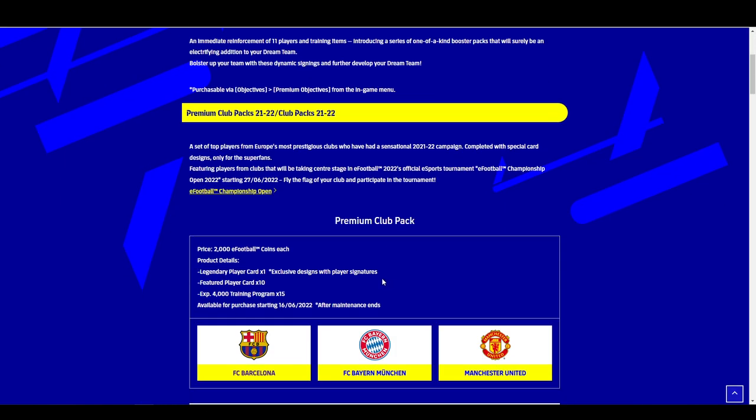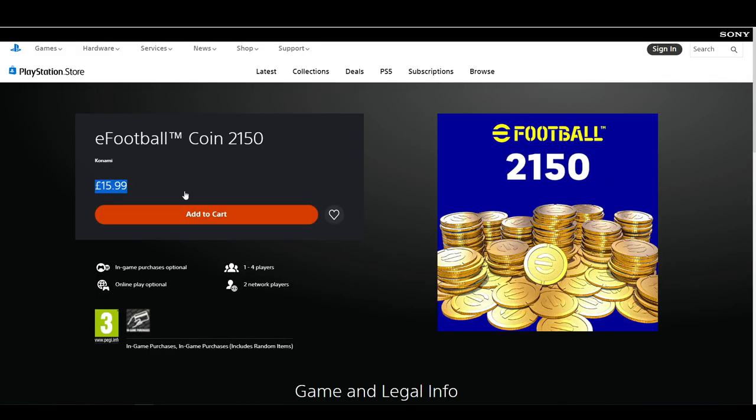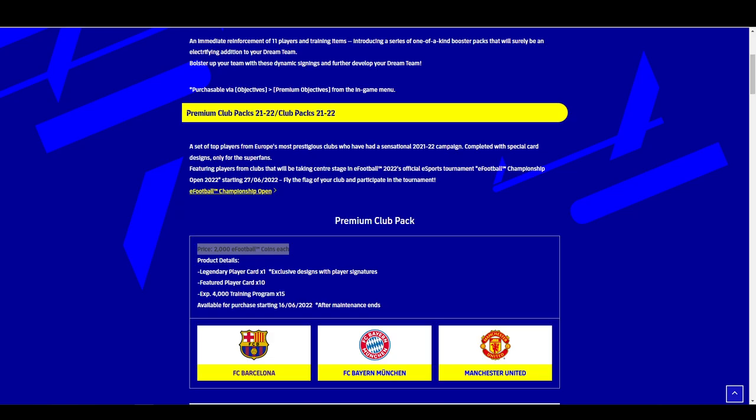Looking at the premium clubs, the premium club packs are going to cost 2,000 eFootball coins each — not eFootball points, not GP, but 2,000 eFootball coins. So they're keeping it in the same ecosystem instead of being 20 euro or 10 pounds. They've broken this down into eFootball coins. For 2,000 eFootball coins on the store at the moment, it's about 16 pounds or about 20 euro, depending on your region.